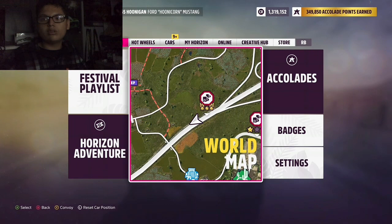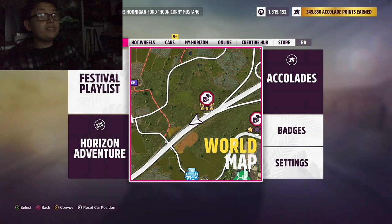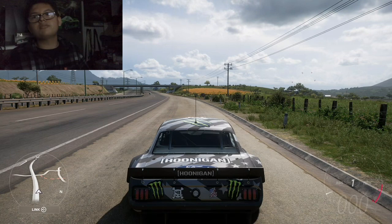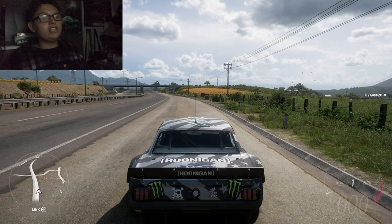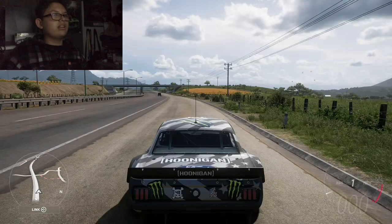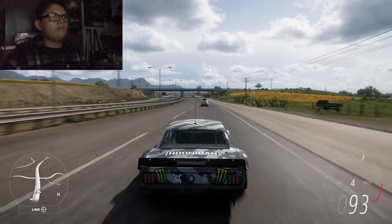Welcome back to the channel. I'm gonna be drifting the Hoonicorn in Forza, and I'm using my wheel now — I got it for Christmas, the Logitech G920. I've tried drifting with it and I can't really do it, but we'll see if I can. I don't think I can though, so let's get some speed.